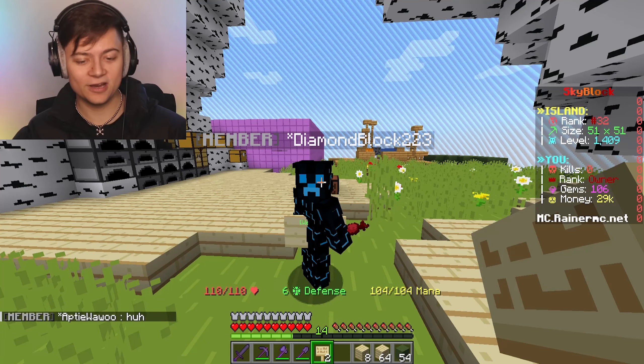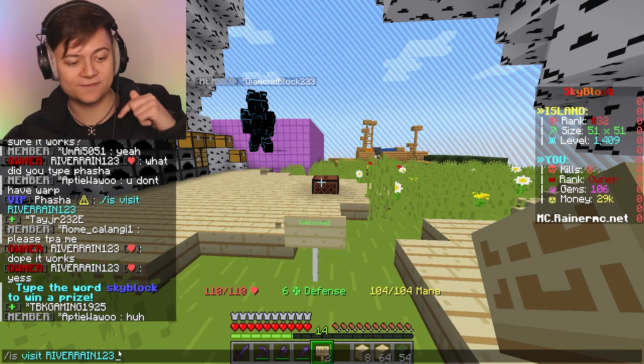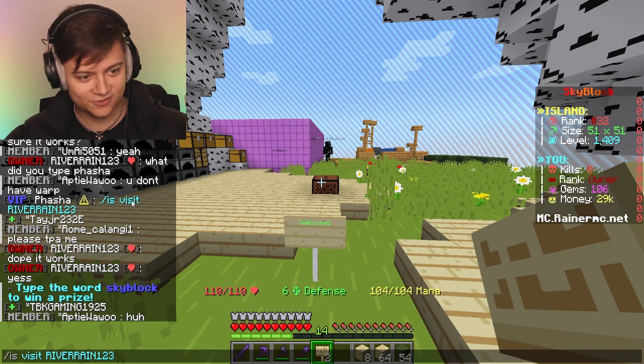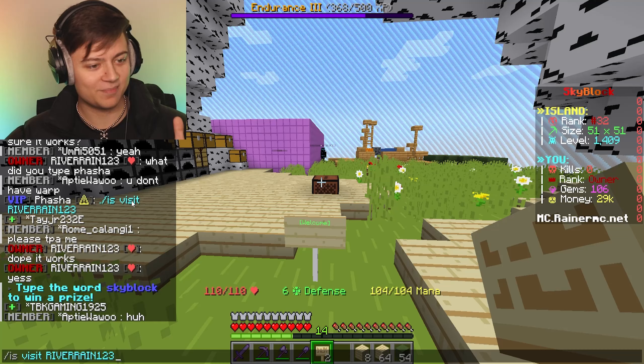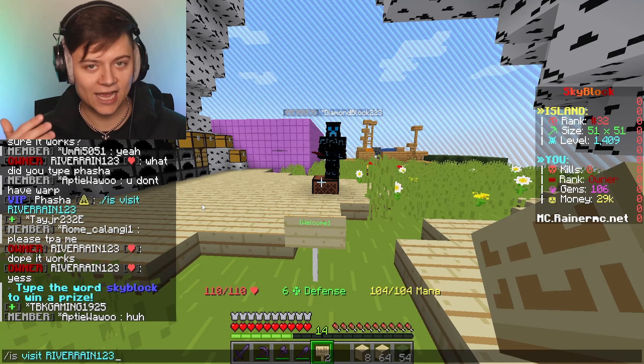So if you guys want to go ahead and check this out in-game, all you actually have to do is type in this command: Slash ISVisit Rain123. Shout out to you guys for helping me out in the chat, because I was like, does this work? And then people just started TPing - I didn't know the command.